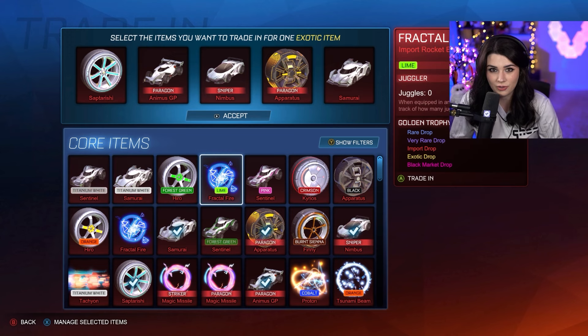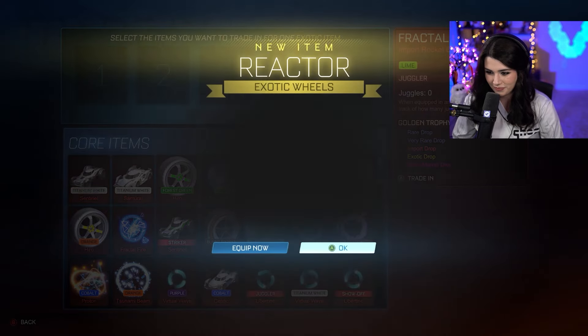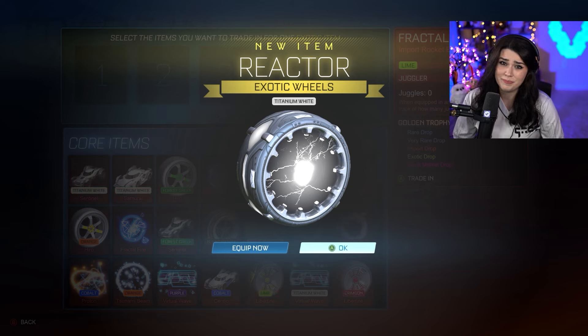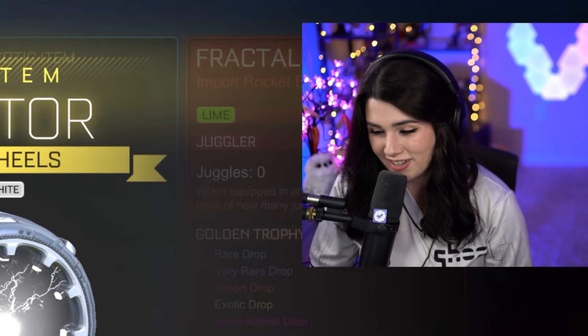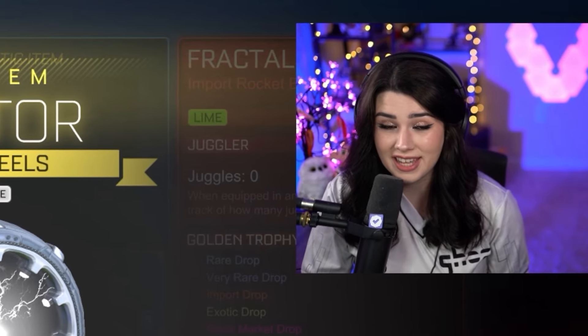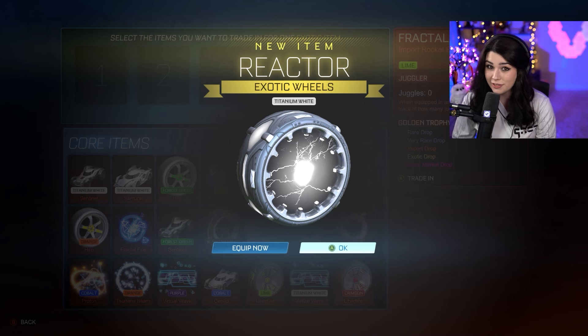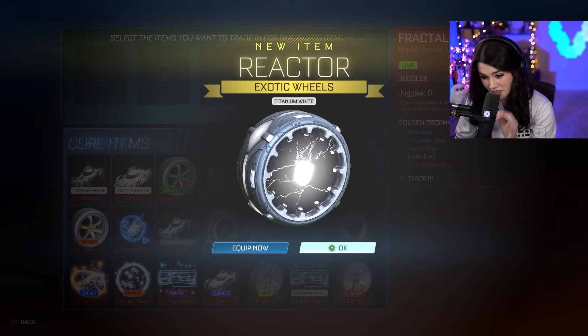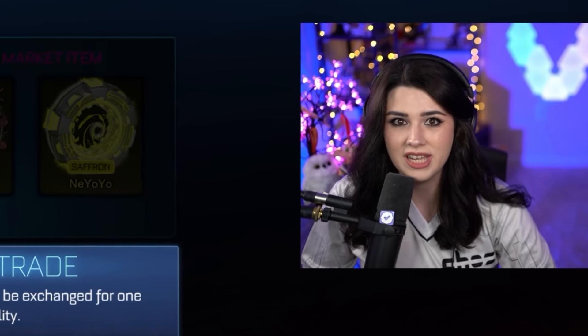This is going to be the last exotic trade-up before the black market. Three, two, one — we got titanium white! The reactor wheels in titanium white look super cool; I really like those. Thankfully we will still get to do a black market trade-up because I already have one of these. That's still a really cool thing to pull.